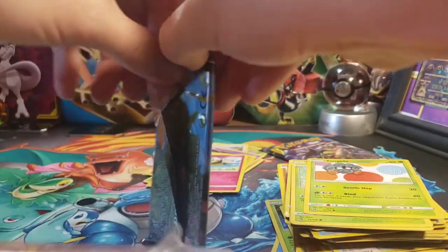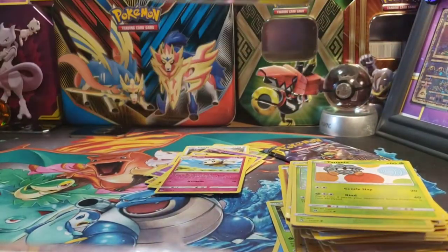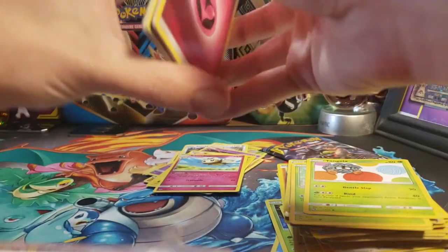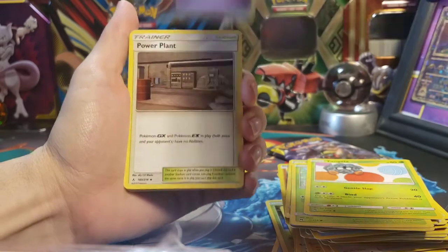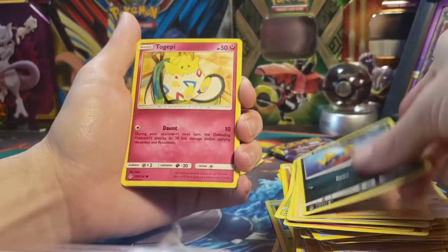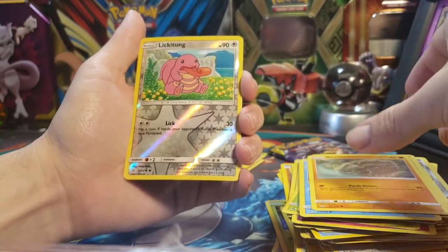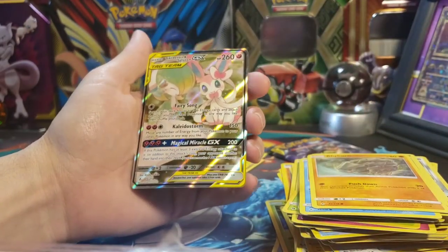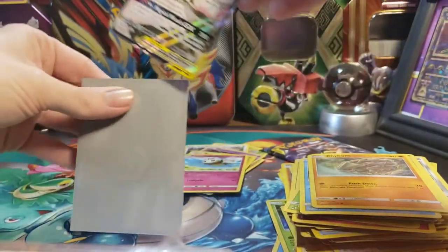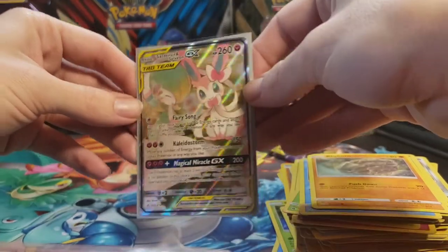Into Unbroken Bonds now — the last two packs. First one: code card, then Fairy Energy, Power Plant, Lairon, Greedent, Carvanha, Togepi, Espurr, Squirtle, Rhyhorn, Reverse Lickitung — and on the end, hey! A Tag Team Gardevoir and Sylveon full art! Dope, heck yeah! That's cool — I don't have this one yet in real life. It's all cutesy and what not!